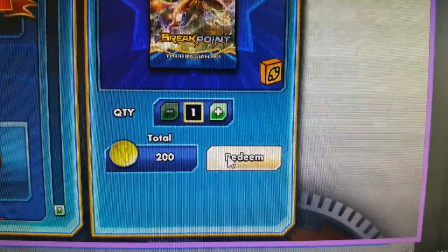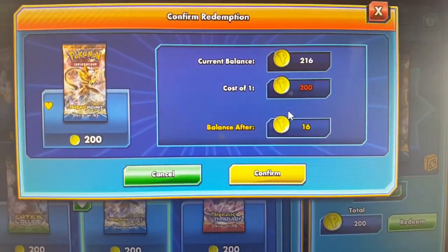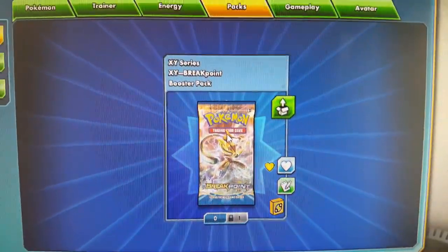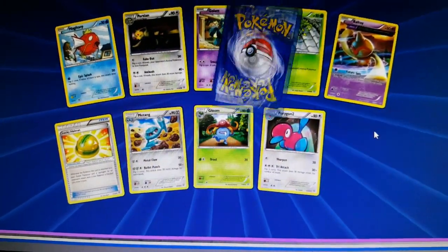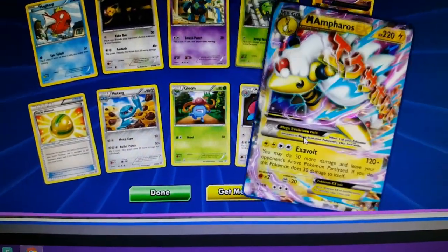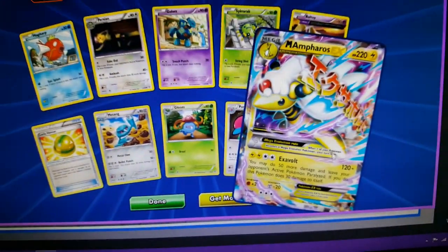We're going with Breakpoint. If you have enough coins, confirm the purchase — I'll only have 16 coins left when done. Go to your collection to open it. Come on... oh! Mega EX! No way — you got a Mega EX! Look at that!